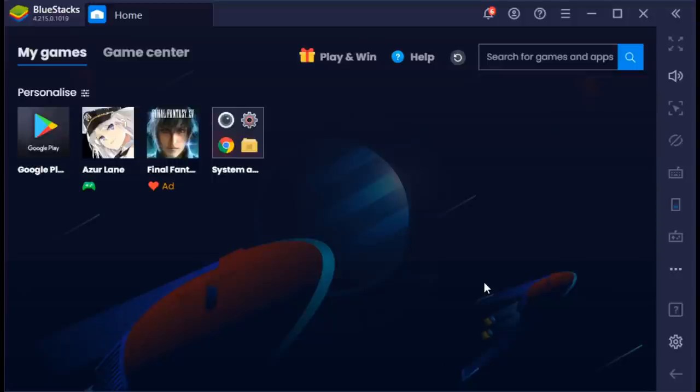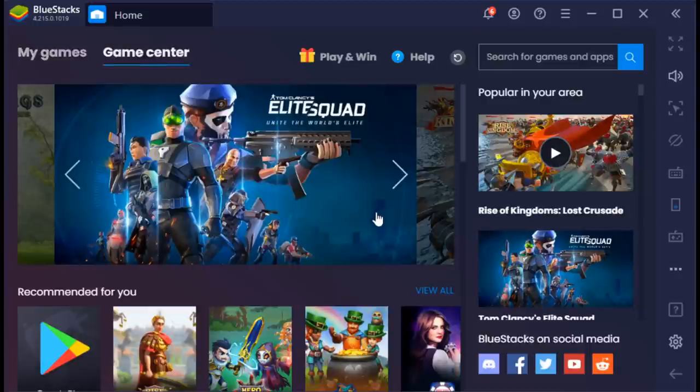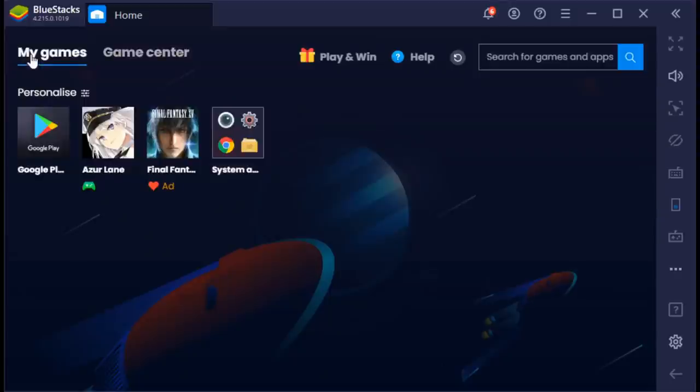This video was brought to you by Bluestacks, which is a free Android emulator that you can use to play any Android Google Play game that is usually on your phone, instead on your computer. This will allow you to get better graphics and overall a much smoother time playing the games you like on your computer instead of your mobile device. You can play Azur Lane on it, and this is what I use to record my videos. So if you want to give it a try, it is a free complete download, and if you are downloading it, you are supporting me too. Take a look — it's in the description.